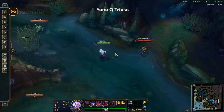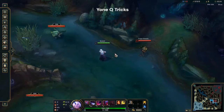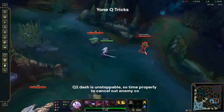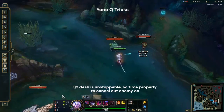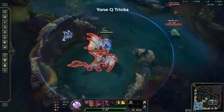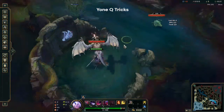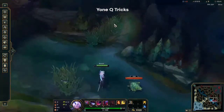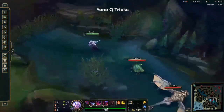Another cool thing about Yoni's Q ability is that his Tornado dash is actually unstoppable. So if you time it properly, you can actually cancel out the enemy CC. In this example, I'm going to be using the enemy Dragon's knockback ability. Over there I'm supposed to get knocked back, but I canceled it using my Q. And yeah, that's basically it.